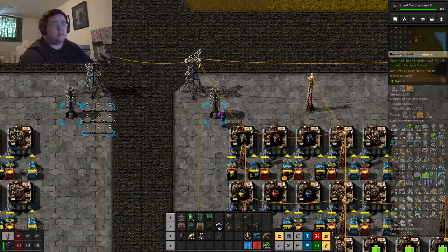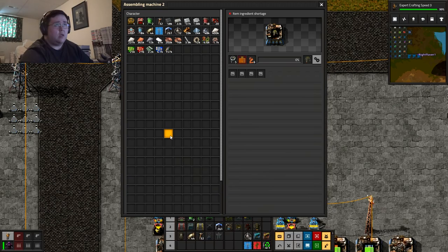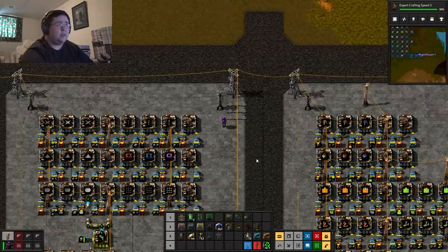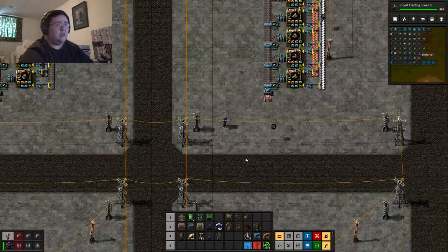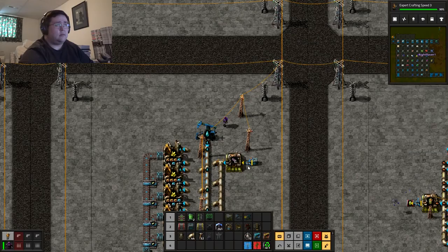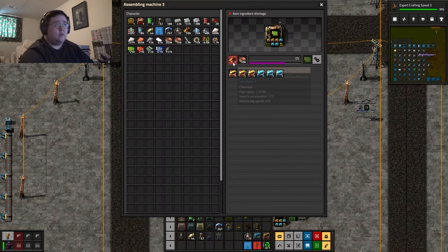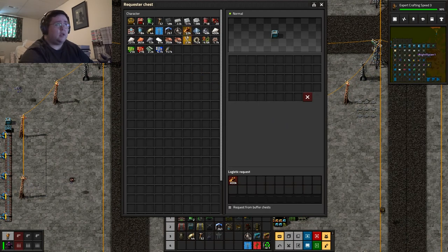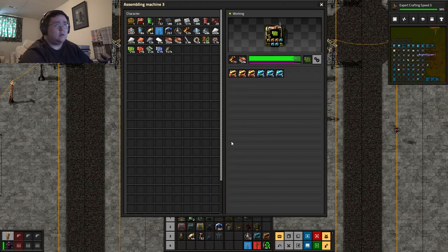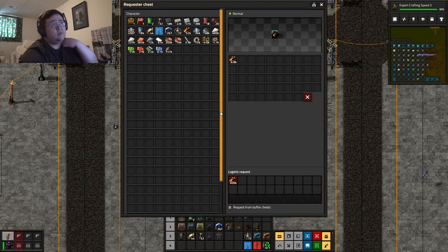I don't want a whole bunch of excess robo ports in here that could have been used — the resources could have been used for other things. None are working. What are they missing? The frame and... it's the electronic components. It's all the wood that's not being produced. There — that should help, at least get some wood products into the system.